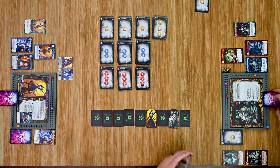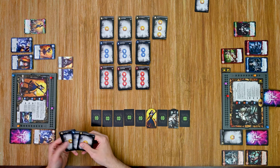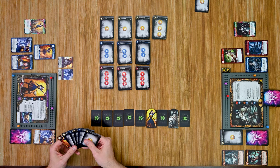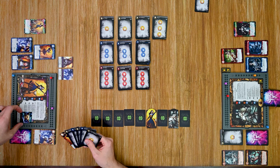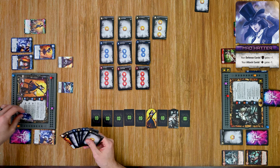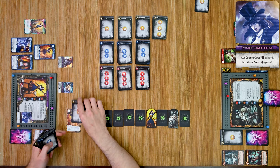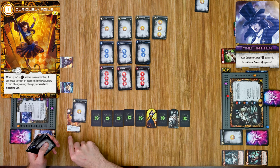Back to Alice — she looks at her cards and has a lot of defense and a little movement. She'll choose the Mad Hatter avatar. She plays Curiously Agile, which lets her move one space plus her movement card value in one direction; if she moves through an opponent she draws a card. She has only one or two spaces of movement though, so she won't move through Sleeping Beauty — she moves one space toward her instead.